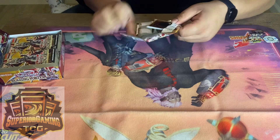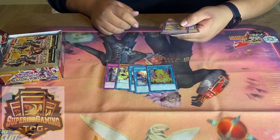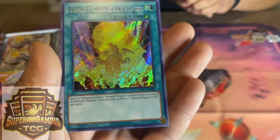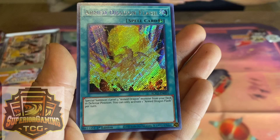What are you particularly looking for? I got a secret already, right off the first pack! That one right there is probably going to be the secret. What did you get? Armored Dragon Flash. Special summon one level three Armored Dragon monster from your deck in defense position. You can only activate one Armored Dragon effect per turn.